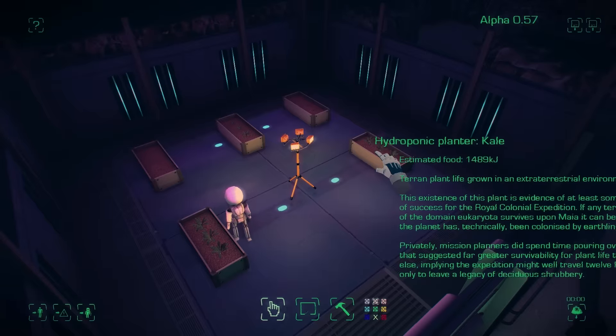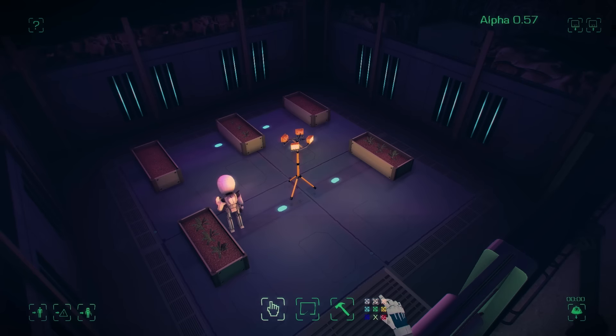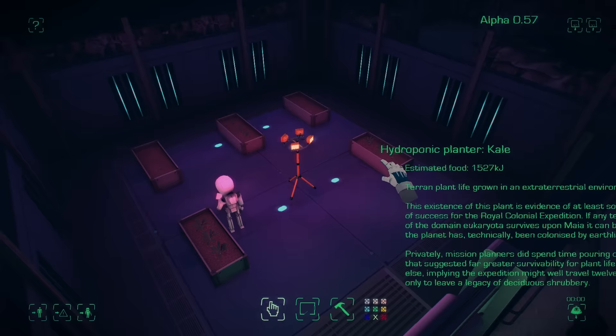Also on the plants, we now have an estimate of the amount of kilojoules of energy in them when turned into food. You'll notice that goes up when they start to grow, and the light affects that — so you might want to use that next time you want to figure out the optimum lighting setup for your plants.